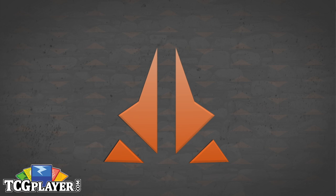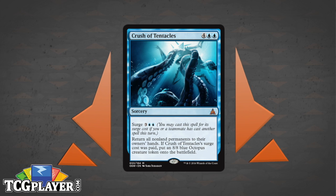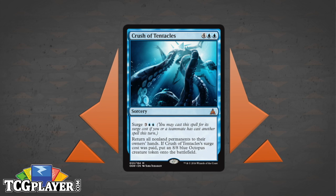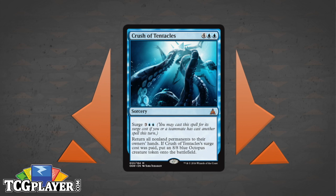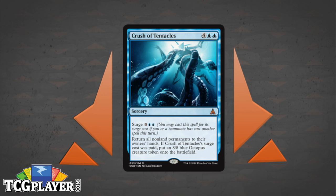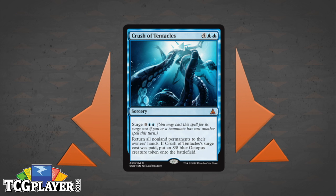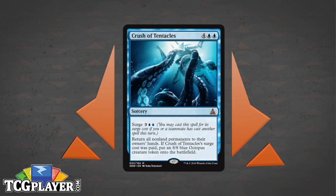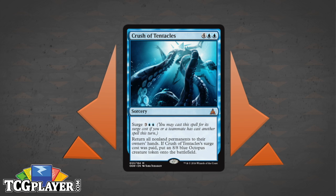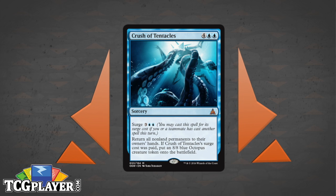Next is Crush of Tentacles — a little more unique. If Slip Through Space is our surge enabler, this is one of the best cards you could possibly hope to enable. Not only does Crush get cheaper, it gets an extra effect when cast at surge cost. Normally when you clear the board, you're just catching up with your opponent, resetting to an even playing field. But with Crush of Tentacles, you actually come out ahead — you wipe the board and then land a nice big 8/8 octopus token.